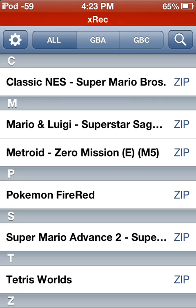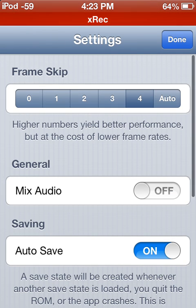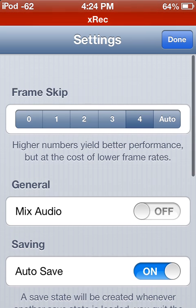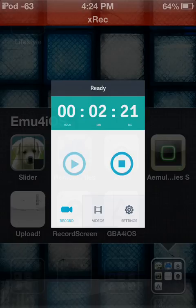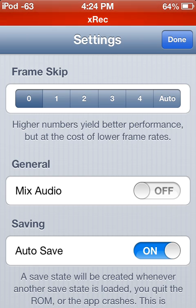Let's say you're playing Pokemon — some Pokemon game, average frame rate is 40 frames per second. A frame is like an image, or a pixel change every second — how many images there are a second. If you do 4, instead it'll be 10 frames per second, but performance-wise it'll be a lot faster. If you do 2, it'll be 20 frames per second, because it'll skip every 2 frames. 0 will obviously be back to your 40 frames, and auto will change it depending on how fast or slow your device is currently.